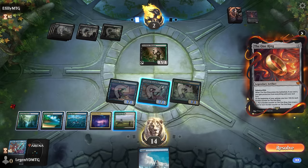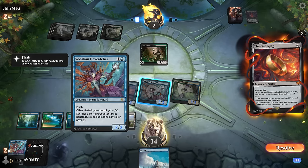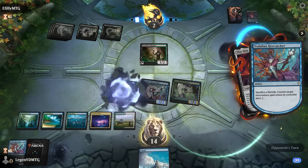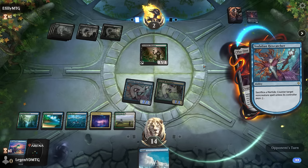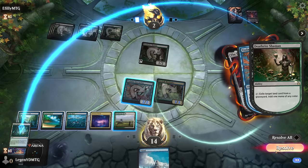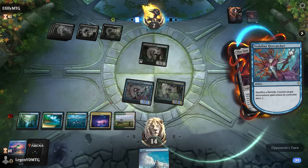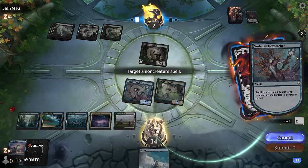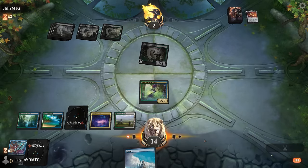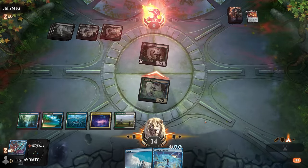Opponent has one card left — has to be a good one. The One Ring — that counts. To successfully counter it, we start by sacrificing the Shoreline Scout. Opponent can use Deathrite to make a mana to pay for it, so we'll sack Hex Catcher itself — we'll still have a 2/2 to attack for lethal. That should do it. Opponent falls to exactly zero. Flare of Denial would have been a perfect answer to the One Ring, but we take the win. On to the next one.